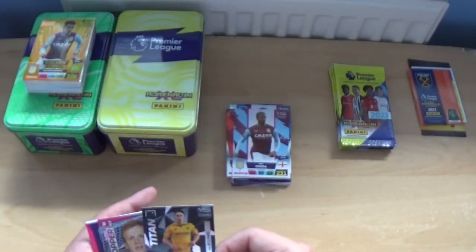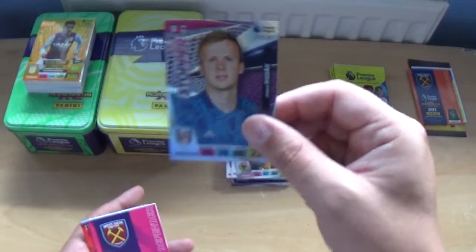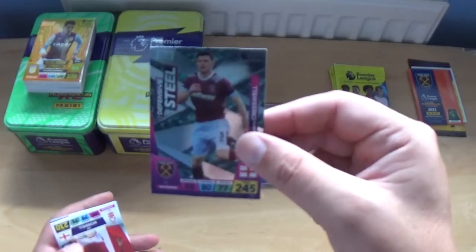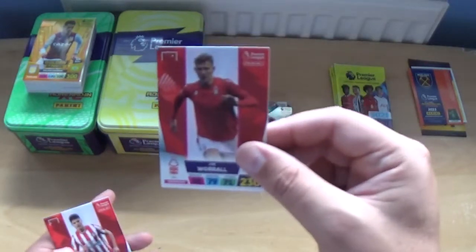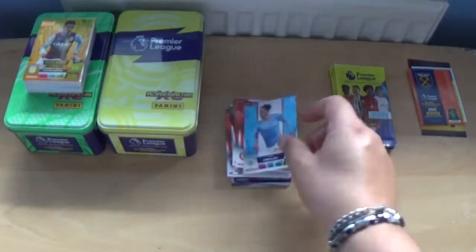Next up, Titan Max Kilman, Super Stopper Marek Rodak, and Defensive Steel Aaron Cresswell. With the base: Joe Worrall, Christian Norgaard and Jack Grealish.